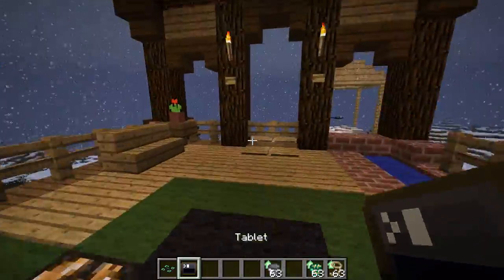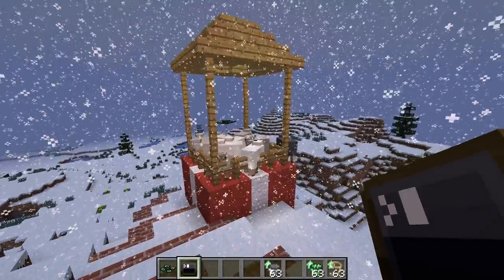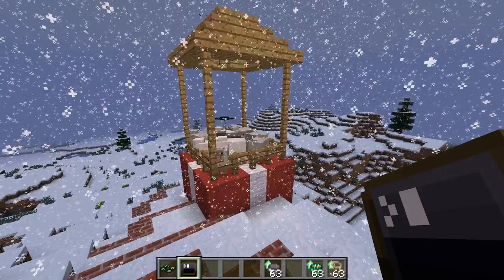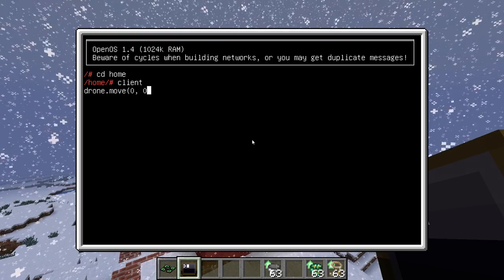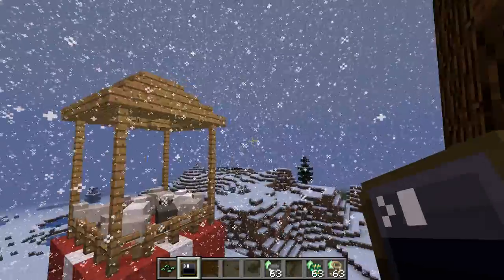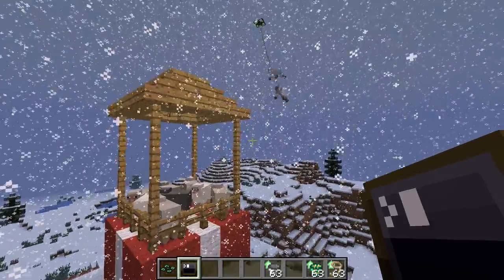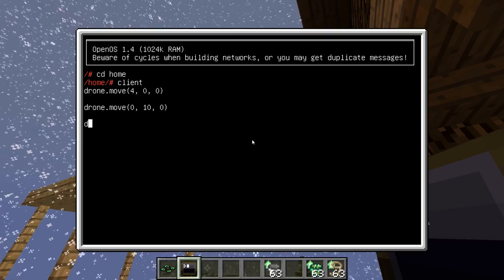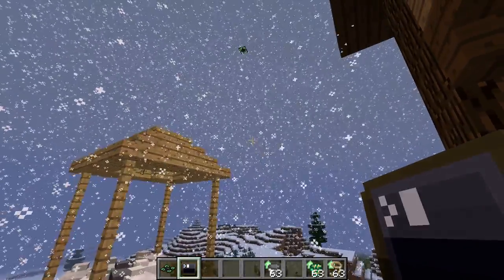I said I'd use this later — this is a tablet with the command program in it, so I can command the drone from out here. I can then tell the drone to move — let's say south, so positive X or Z. You can see it drags the sheep along. And now let's be evil and move up a bit — that also works. So you can use this to move your entities, just be careful, because if you're evil you can do things that are not very healthy for your sheep.